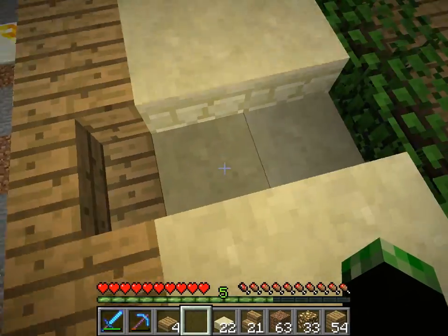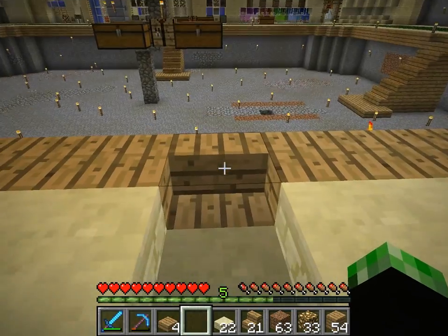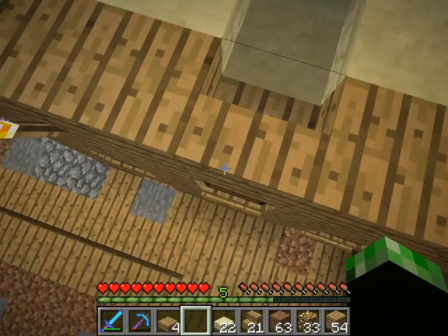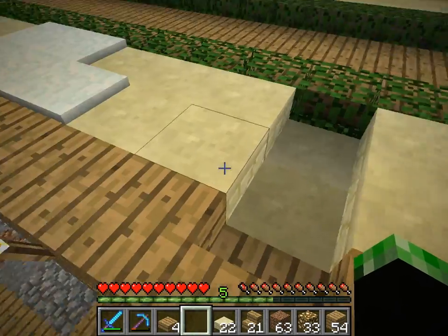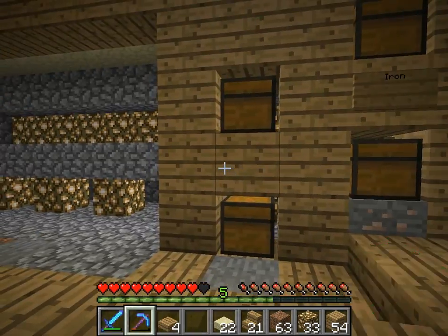Here's the difference for the top. This is the idea I had: staircase block, two half slabs. And, like I said, that chest will still open. So, I'll show you what I mean.